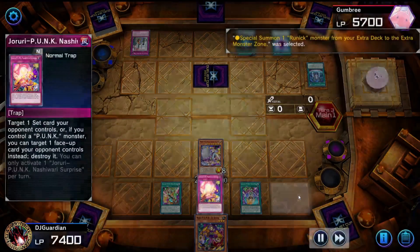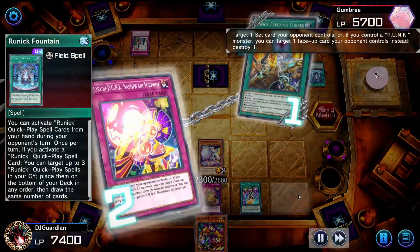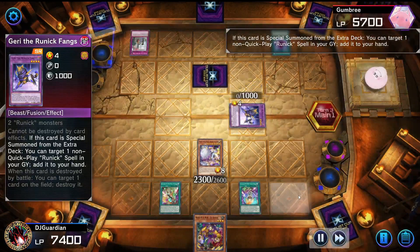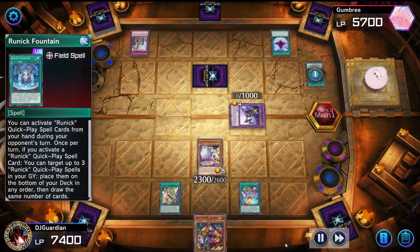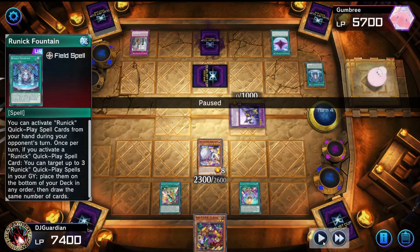He sets up, activates his card, I activate my trap to destroy his field spell. Luckily it destroys the field spell, but he was able to summon a monster and bring back his field spell to his hand and set it back down. Also, his battle phase was always skipped — I'm not sure why, I'll have to look more into runic decks since I've never dueled against them before.